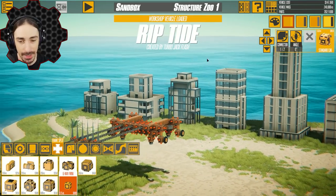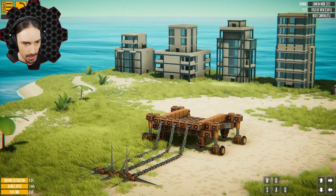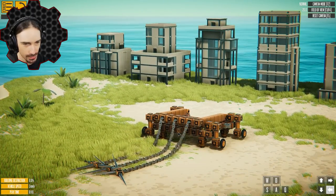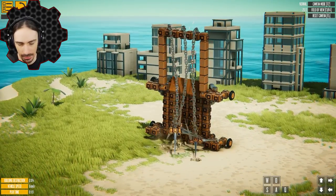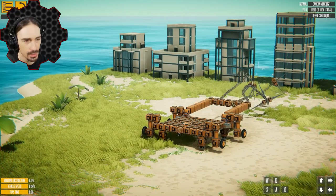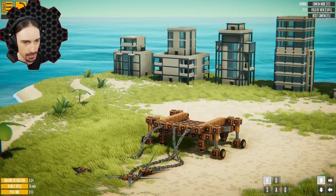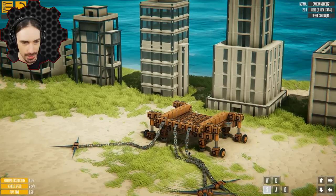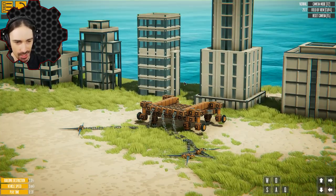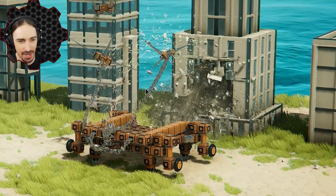Up next is Riptide, created by Turbo Jack Flash. This thing definitely has a unique setup here. Those go up or down depending on what we want to do. I guess we put those up — look at that, that's kind of satisfying just watching the chains. There we go. Interesting — this should be fun. Let's put the wheels down and get close enough to a building to throw these spike things at them. As crazy as it is to watch the superpower file-edited creations that destroy everything in one go, you gotta appreciate this more believable type of destruction.